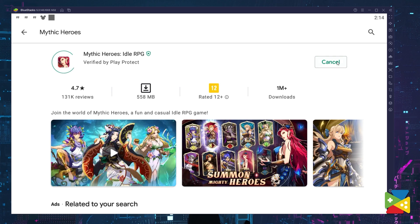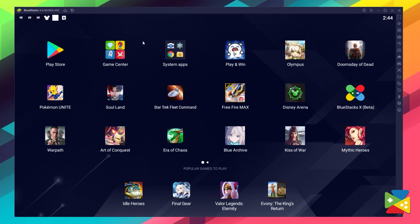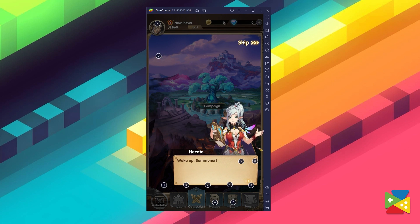Click on install, just like you would on your regular phone. Once the installation is finished, the icon will pop up on the home screen. Just click on it and you're all set to start playing and enjoying this game.